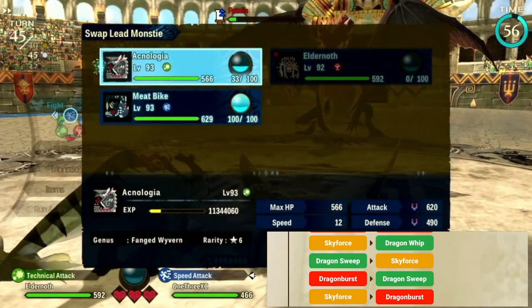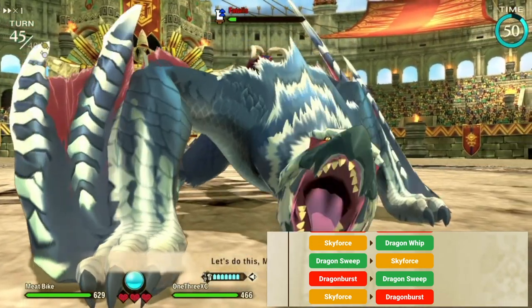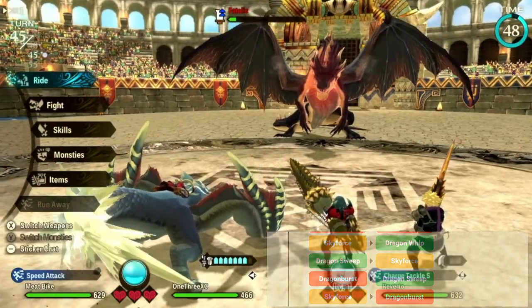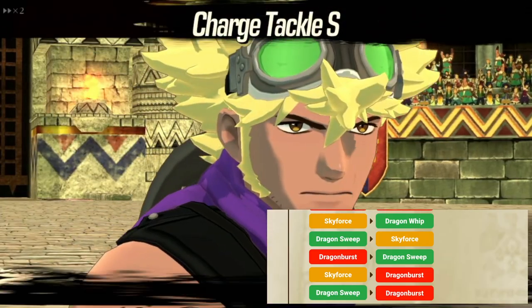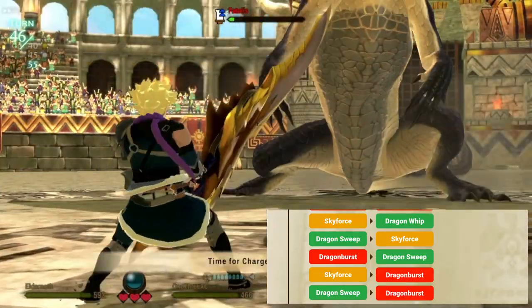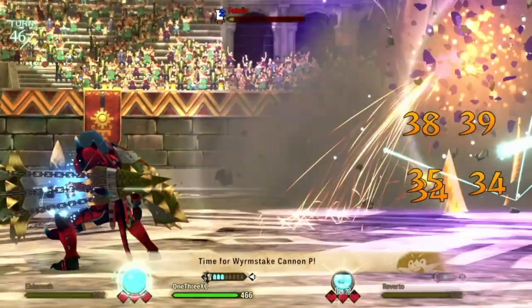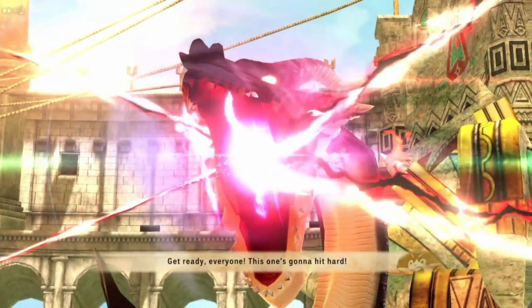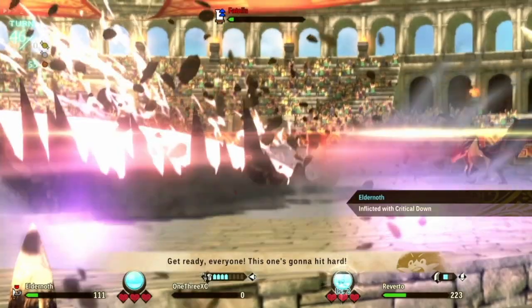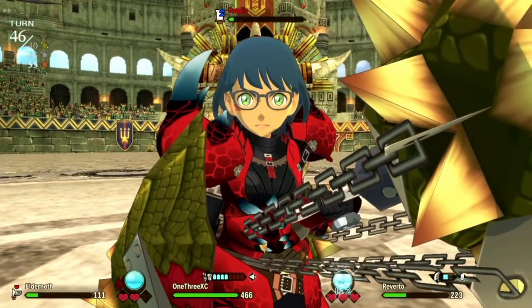Turn five: switch monstie, bring out the hunting horn, and use Evasion Reef — one team member might get KO'd here but don't worry, you'll have time to heal later. Don't use a kinship here, it's not worth it. Turn six: Dragon Swipe and Dragon Burst — bring out Afterknock and gun lens again, counter Dragon Swipe with Shaolin and charge Afterknock kinship. No choice but to tank the Dragon Burst — the monstie and Riviera will probably survive but the rider will likely get KO'd again. After turn six the loop repeats back to two Dragon Bursts — just repeat the process from turn one.